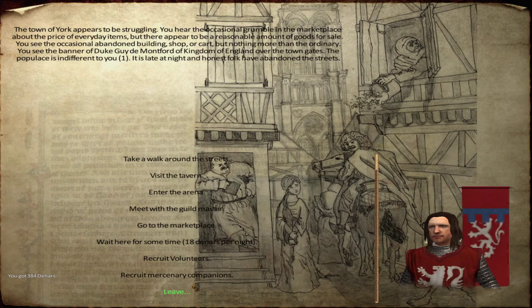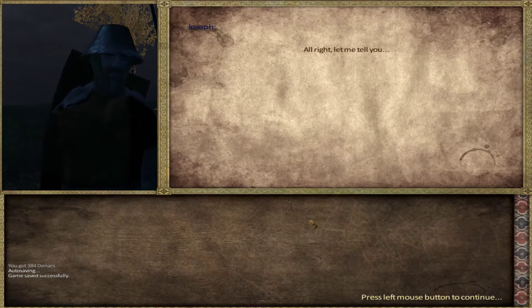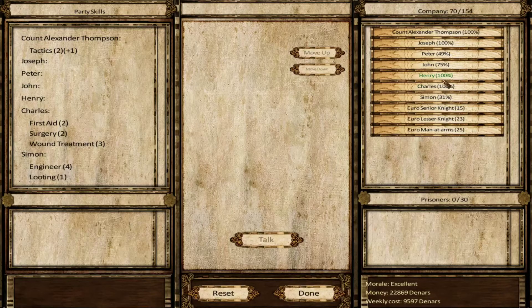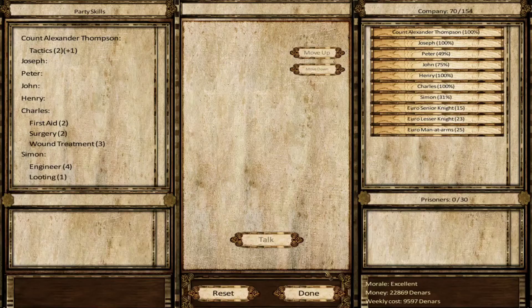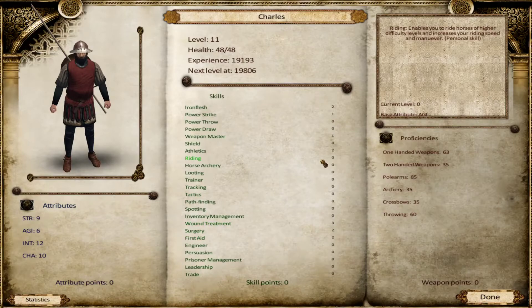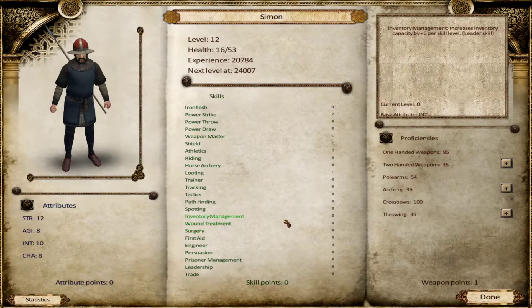Let's just check this guy - see what levels they are. Talk - show me your skills. He's got four riding. John - talk - one riding, 9. 4, 4, 1. Simon - I doubt Simon's got any. No - so a 4 and a 1. Let's have a look then, let's go back in.